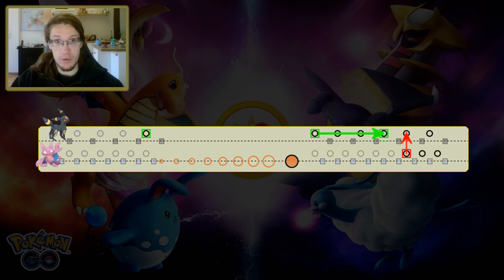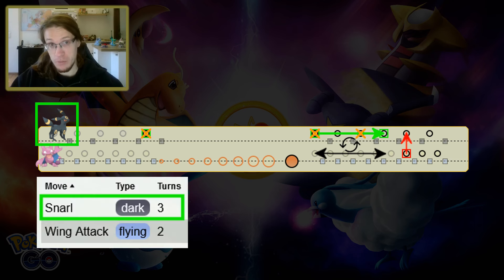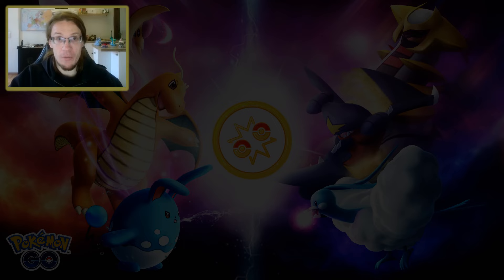What does this additional component of charge move timing mean for catching? The first thing it does is it limits your options, especially if you're on the position that you have the longer fast move. Often you have very few viable options if you want to avoid throwing with bad timing. In many cases, you only have two or even one viable option.